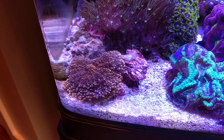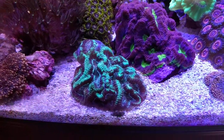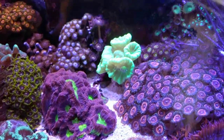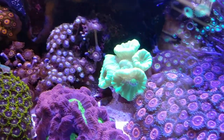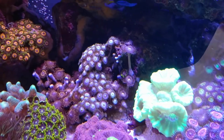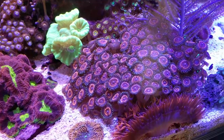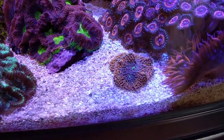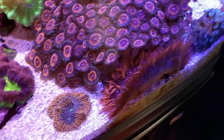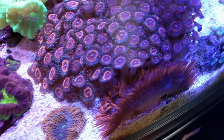Got some of these golden Yuma Ricordea — that's a frag of one, and I've got some more around the corner. Big Trachy, Dragon Soul Favia, some Green Candy Coral. There's some Purple Hornets tucked back in there, got some Sunny D's, Devil's Armor, and a big yellow Ricordea with a teal mouth and some purple on it.